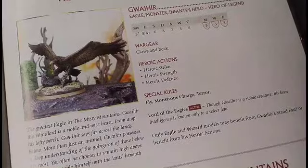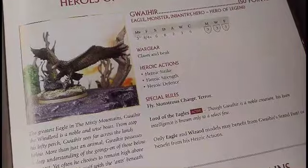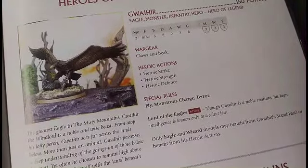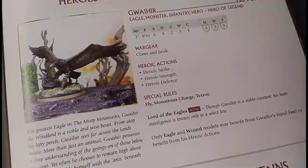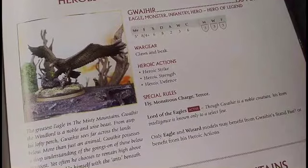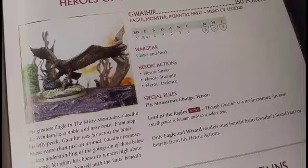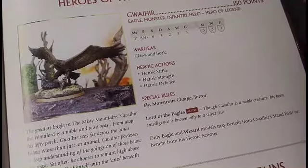Heroic Strength — you spend a might, roll a D3. It might actually be useful because if it increases his strength value, that would allow him to knock down Gulhavar, which could be the end of Gulhavar effectively in one turn. Heroic Defense means your opponent has to roll natural sixes to wound you regardless of their strength value. If they had to roll higher than sixes — 6x4, 6x5, 6x6 — they're required to roll natural sixes on every die roll, and they're not allowed to might any of their dice rolls. It's got to be natural.